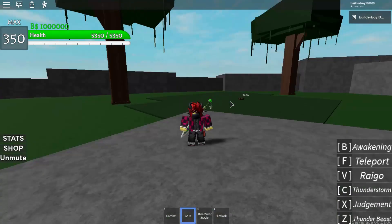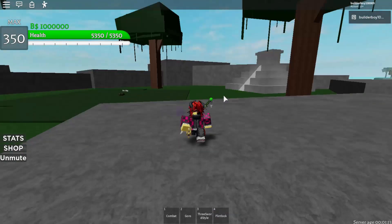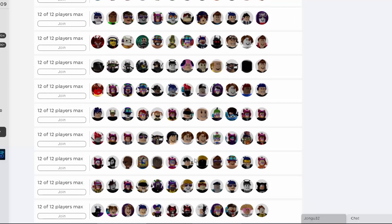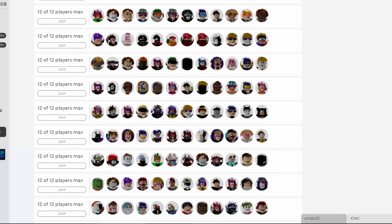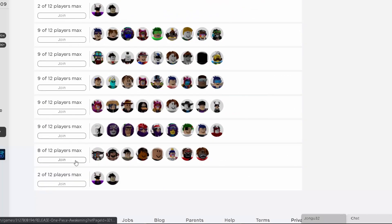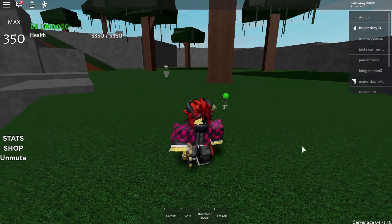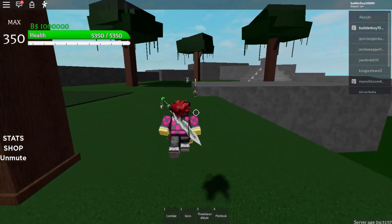For public server users, the method is actually pretty similar — it's called server hopping. You're going to join different servers. Go to the server list, scroll down, press Load More, and spam the spacebar to regenerate more servers. Scroll to the bottom and join a server with low players — around 8 out of 12 or similar. That way you can find a boss that hasn't been killed yet.